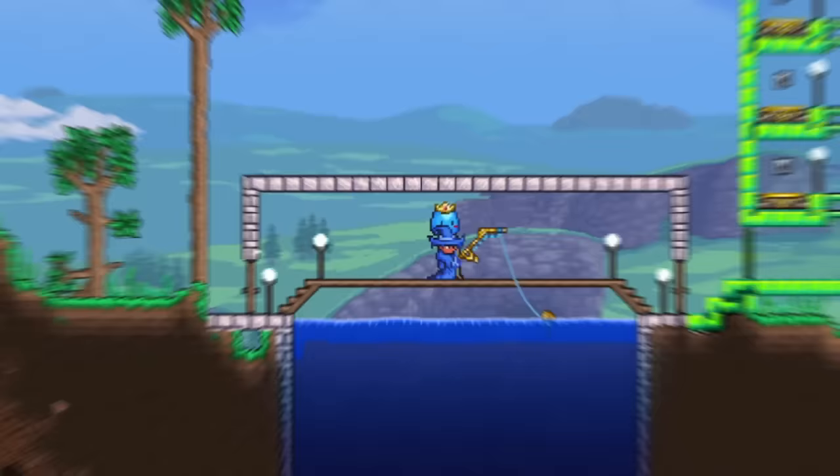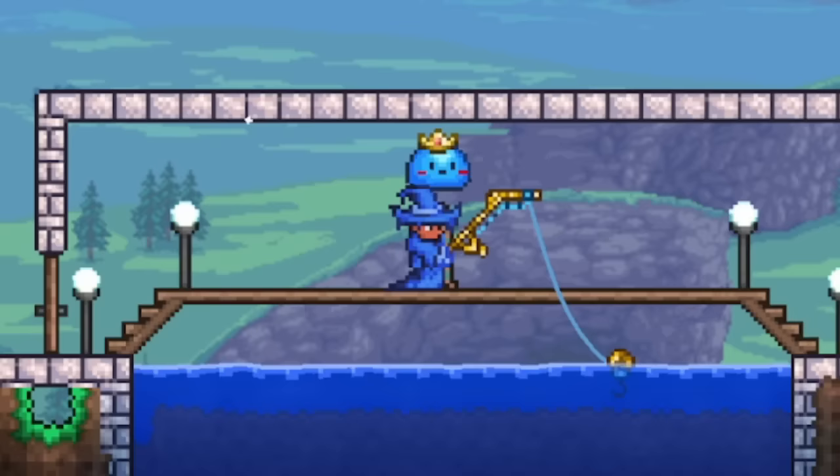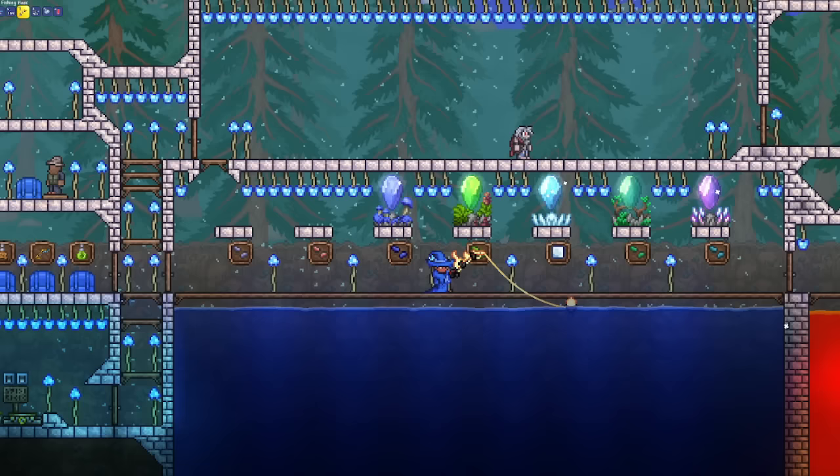One of the most helpful things you can make before Hard Mode is a fishing farm, since it will give you access to a ton of great loot without you having to do much work. Making a fishing farm pre-Hard Mode is an easy way to get some good loot without having to do anything other than click two buttons in a safe area. All you need to do is make a hole that's 15 blocks deep, 20 blocks wide, and fill it up with water.